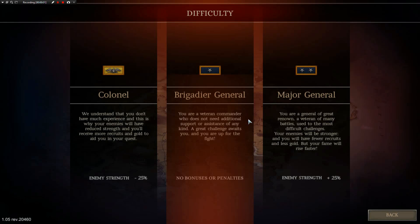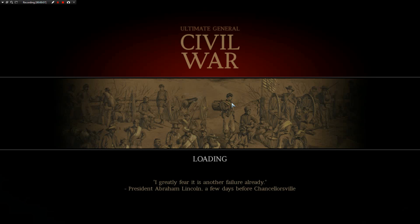Well, hello there, guys. Agrippa Maxzenius here. It's been a while since we've done an Ultimate General Civil War battle. We are going to be playing as Brigadier General of the Union Army here in the Battle of Chickamauga. I hope you guys are ready for some action. Let's jump right in and hope for the best, my friends.